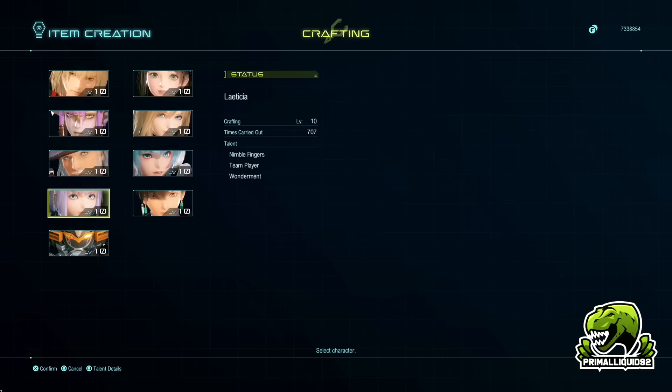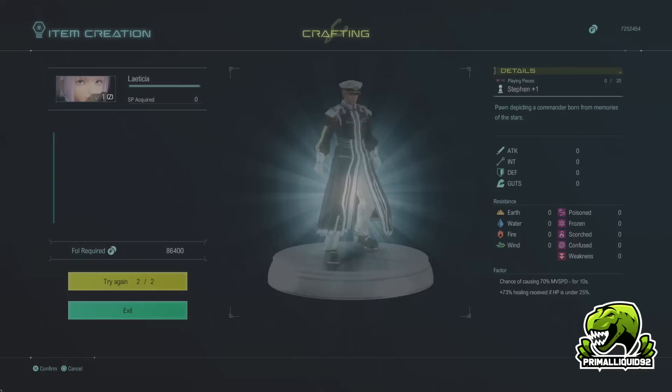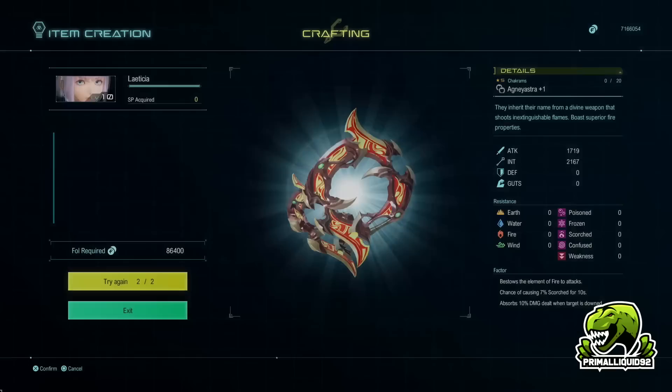Whenever Letitia crafts an item, that item is going to have a bunch of factors on it. What I do when going for mass-producing factors is I just sit here mashing X, producing item after item, and eventually I'll end up with about 400-500 items all with factors on.